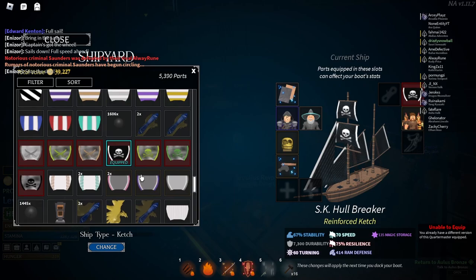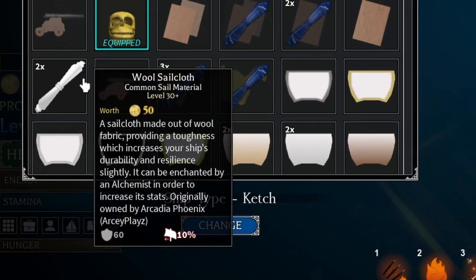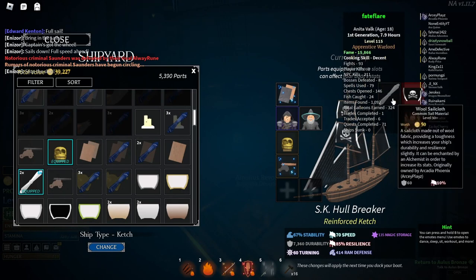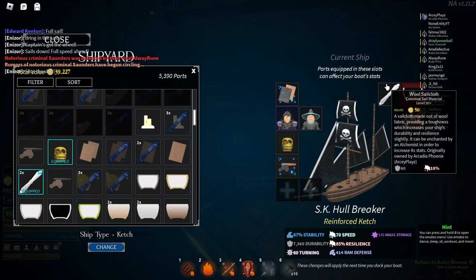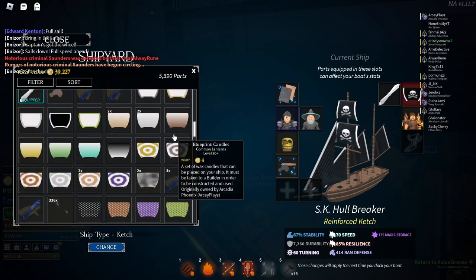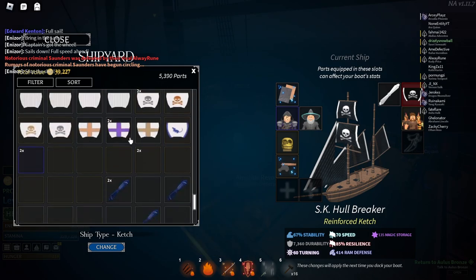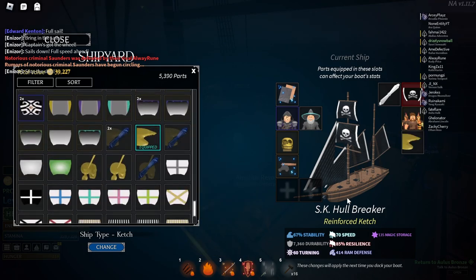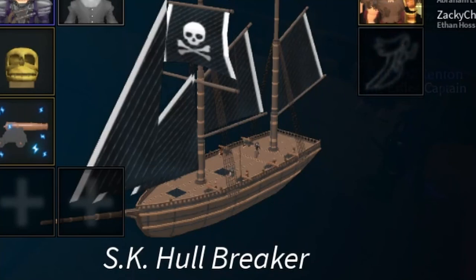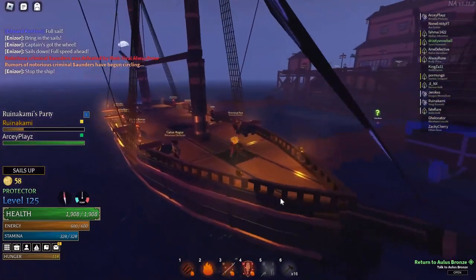There are also things called sail materials - they provide a passive buff with a 10% speed buff and add more durability to the ship. There's also a figurehead slot at the front of the ship. You can have things like a shark head or, what I like, a skull with swords in the front - it looks really cool.